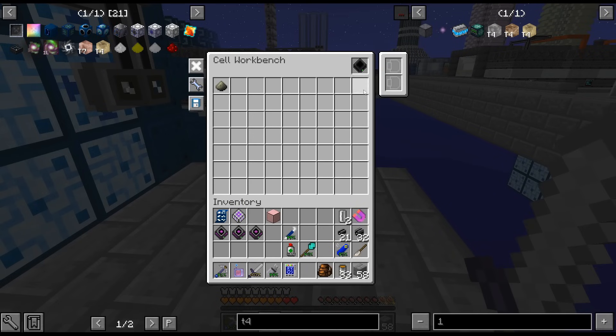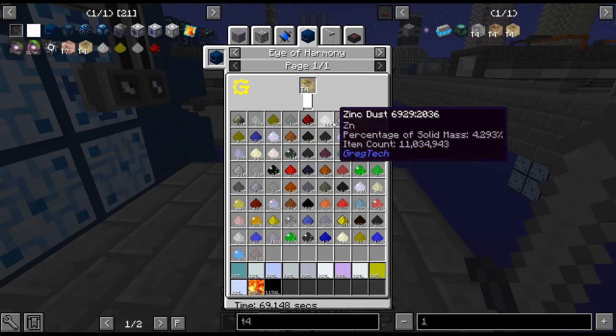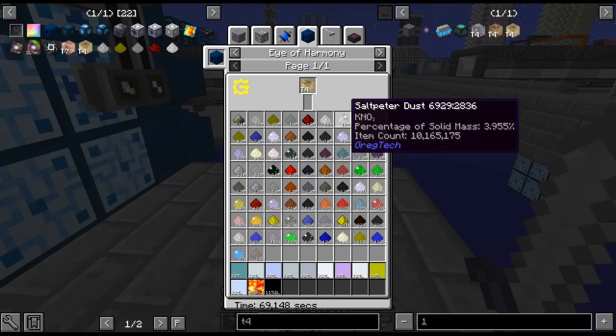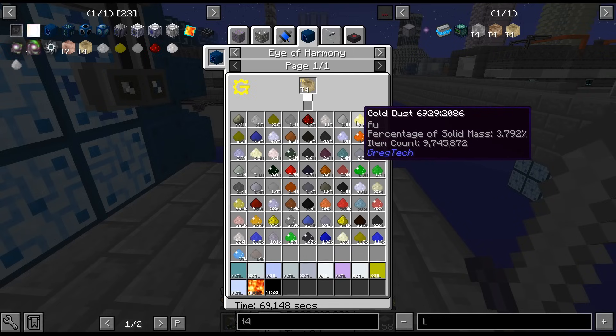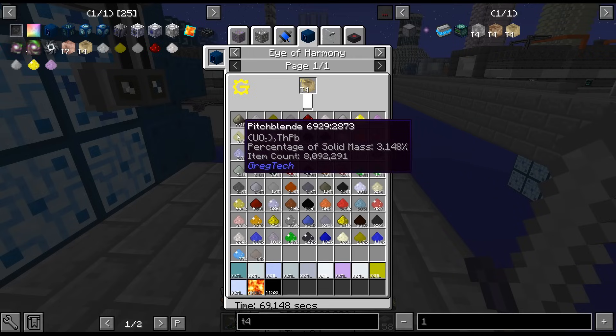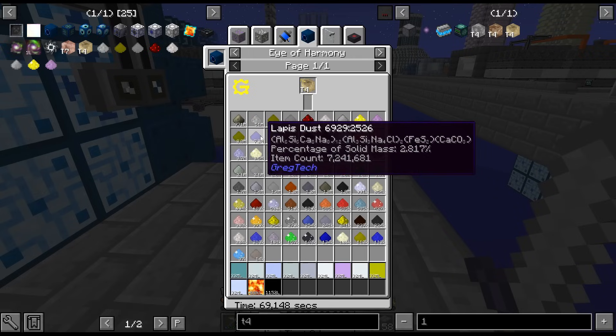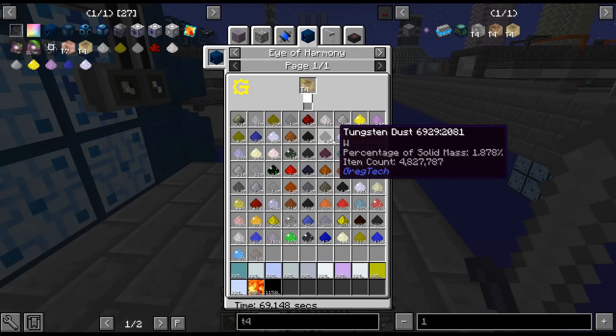So there are multiple things I need to do here. I'm going to go through absolutely everything we're going to want. So like pitchblende is not something we want. Lapis we do. Silver. Bastnäsite — no. Tungstate — no. Tungstate — yes.